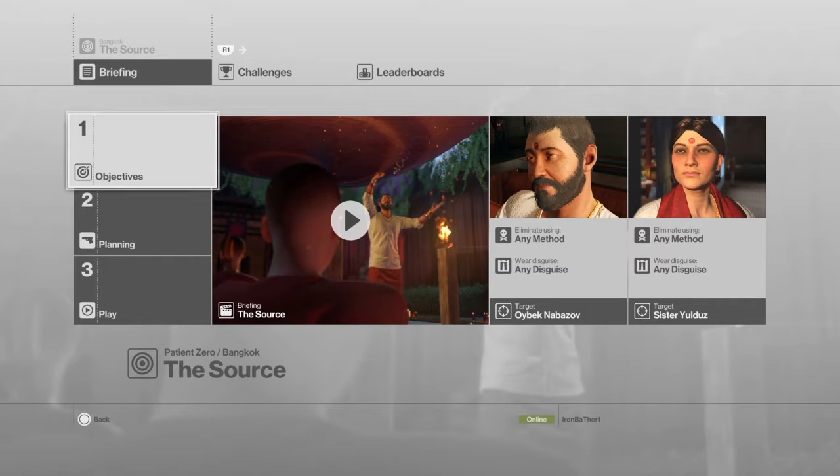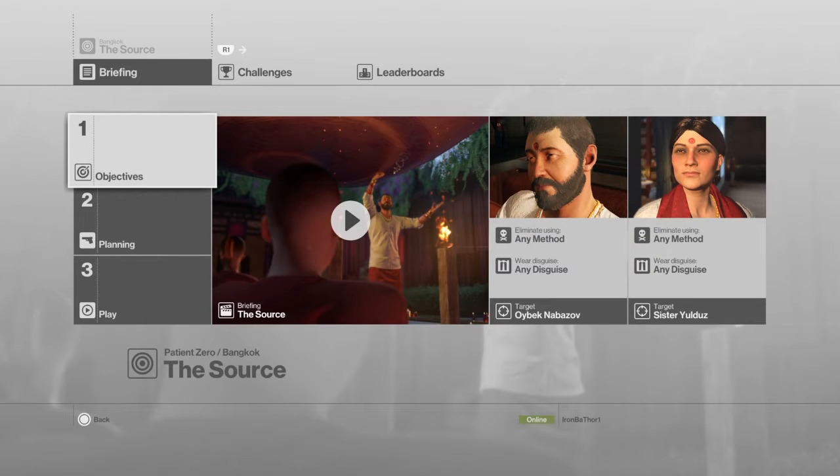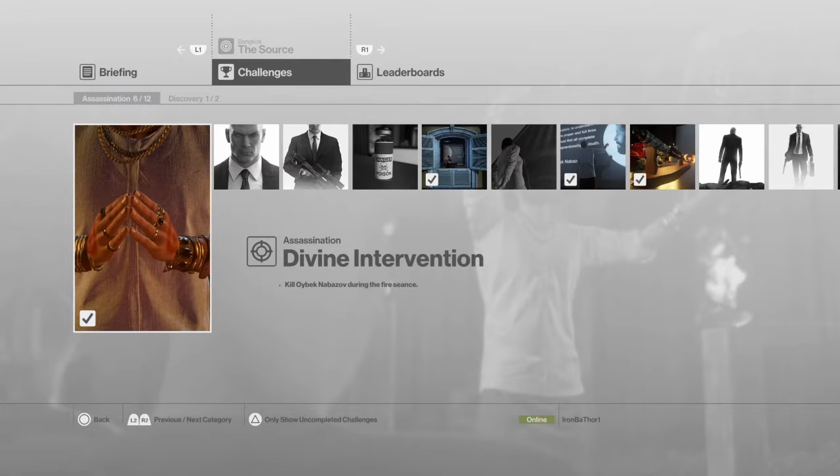Alright, hello everyone, welcome to the video. Today I'm starting off a new series where I'll be doing all of the Place and Zero challenges. I'll be doing some quick spreads for them, most of them in the way. The idea is to get to finish the mission on every single one of them and get Silent Assassin when possible. So then I'm gonna do Divine Intervention.